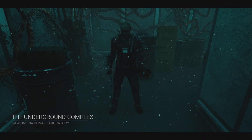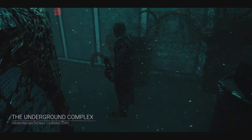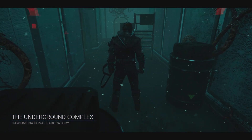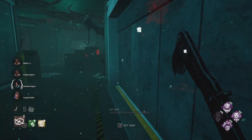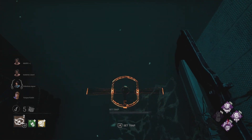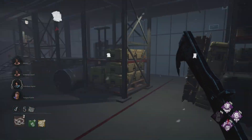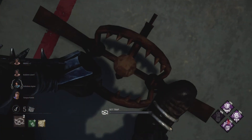Alright, I'll see you guys when I get into another game. Unfortunately, we got an offering to fucking Hawkins, but we could potentially make this work, question mark, I think. What do we want to trap off here? Definitely one of these, even though I feel like it's gonna be found right away.